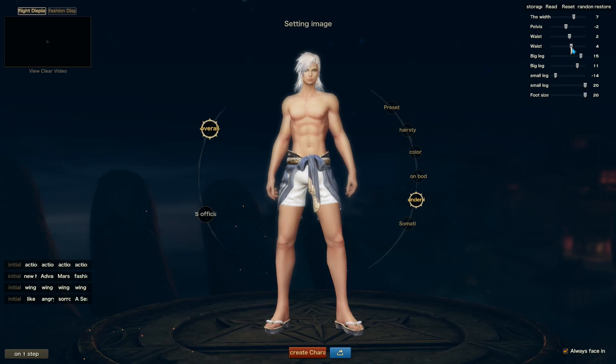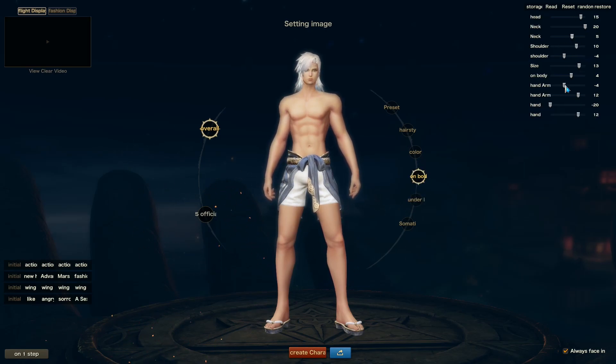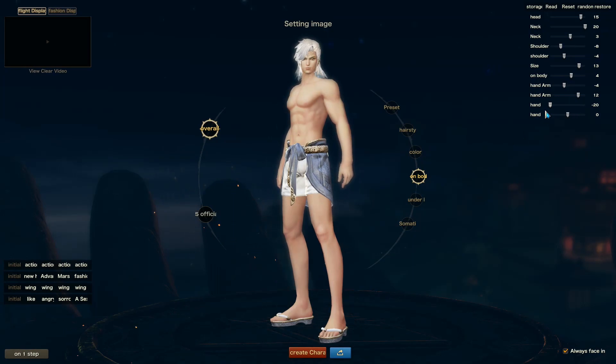But now time to get back to the serious business. As you can see here I am moving the slider of the first hand option. The slider increases or decreases the size of our hand, and that's exactly what we want.